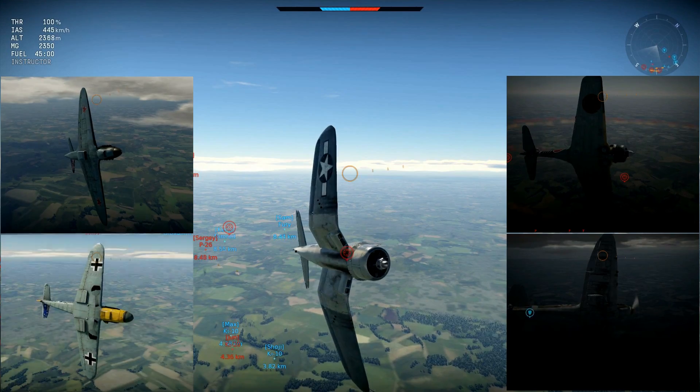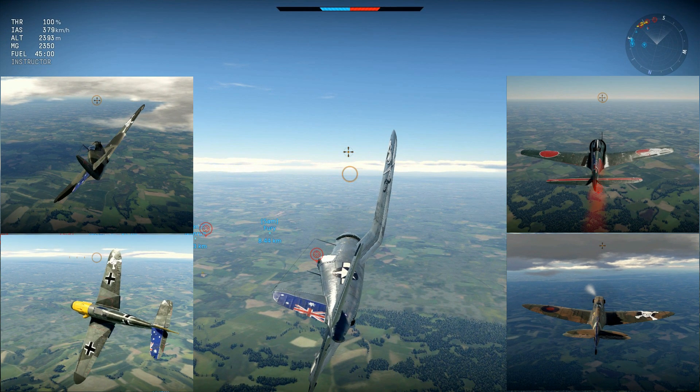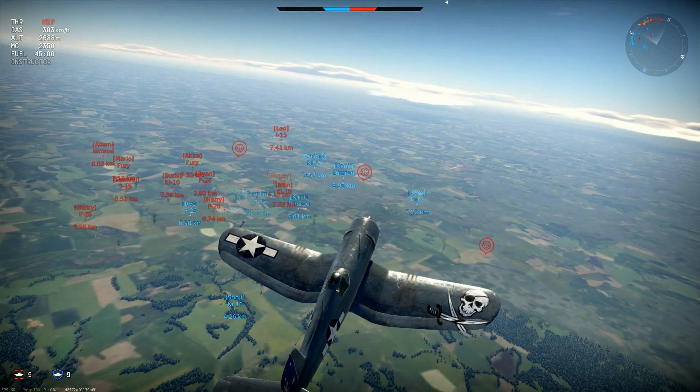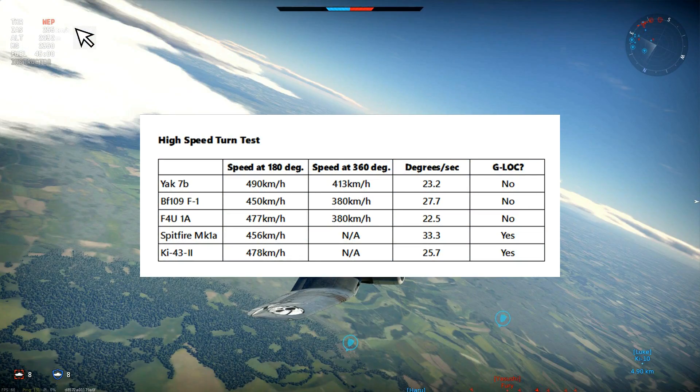The Spitfire G-locks, then the Ki-43 G-locks as well; the other planes do not. At the end of the turn, the Corsair is the slowest, with the 109 faster and then the Yak. For energy retention at 180 degrees, the Yak-7B is again the fastest — it really doesn't bleed energy much at all; it's almost like an early Yak-3. Close after it comes the Corsair, and the Ki-43 is also holding speed quite well; the other two drop off quite markedly. At 360 degrees the Corsair is bleeding speed a lot if held in a turn, while the Yak-7B retains it pretty well.